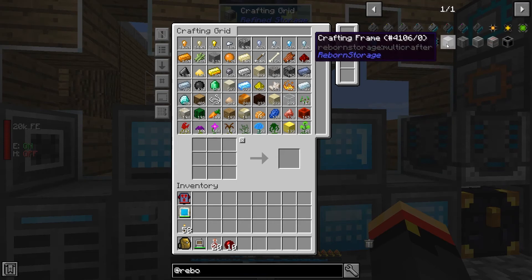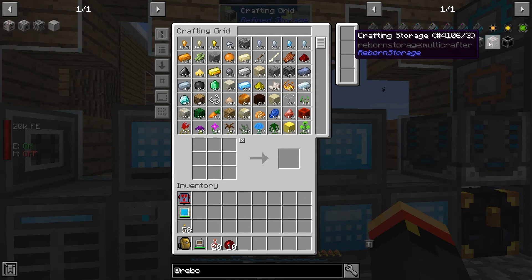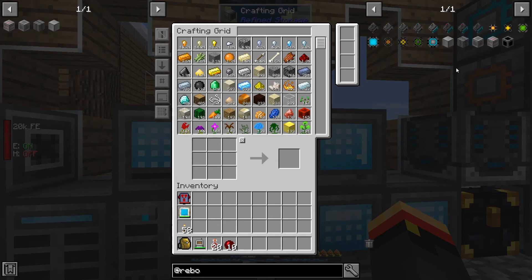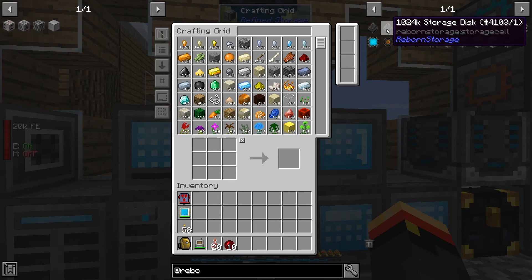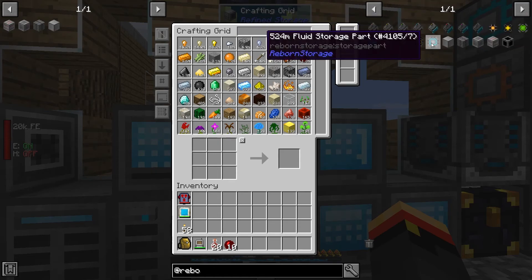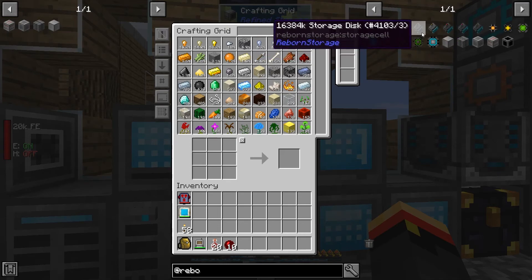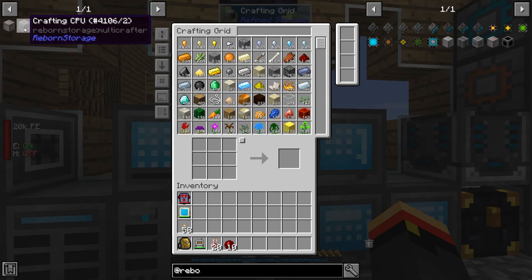We're going to need lots of stuff for Reborn storage: crafting frames, heat conductors, crafting CPUs, and crafting storage. Basically that's it, but we're going to need all of those things. They do have some bigger storage disks too, but honestly I don't think that seems necessary. I just use it for the AE1 crafting mechanic that they bring back to Refined Storage, which I like best.